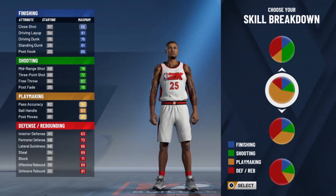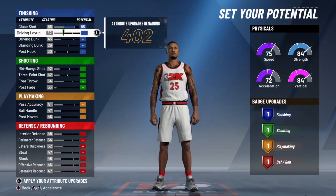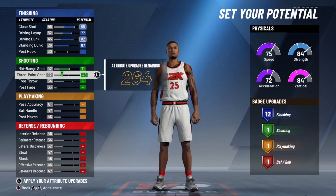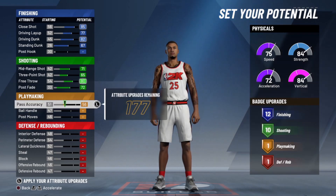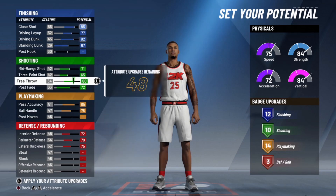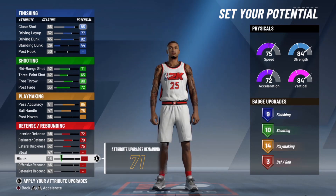One of my favorites — the Facilitating Finisher. This build is what got me here today; you guys seemed to enjoy my concept of making an all-around small forward. I made him a little different because I wanted to do something new, but facilitating finisher is a facilitating finisher and they just have different variations. My previous facilitating finisher was basically just a playmaking lock — that's all he was.